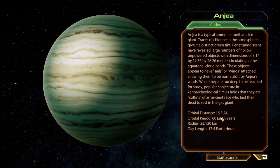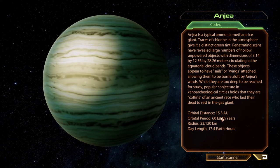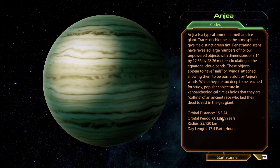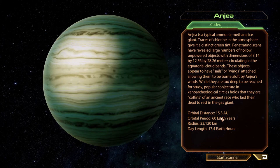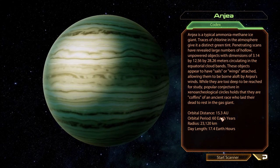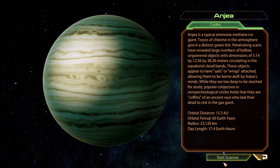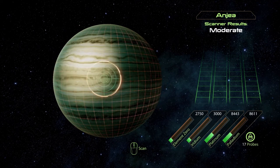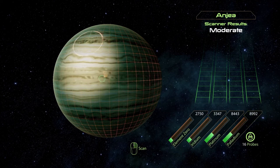Angea is a typical ammonia-methane ice giant. Traces of chlorine in the atmosphere give it a distinct green tint. Penetrating scans have revealed large numbers of hollow, unpowered objects with dimensions of 3.14π by 12.56 by 28.26 meters circulating in the equatorial cloud bands. These objects appear to have sails or wings attached, allowing them to be borne aloft by Angea's winds. While too deep to be reached for study, popular conjecture in xeno-archaeological circles holds that they are coffins of an ancient race who laid their dead to rest in the gas giant. Moderate results — I'm gonna send one probe.